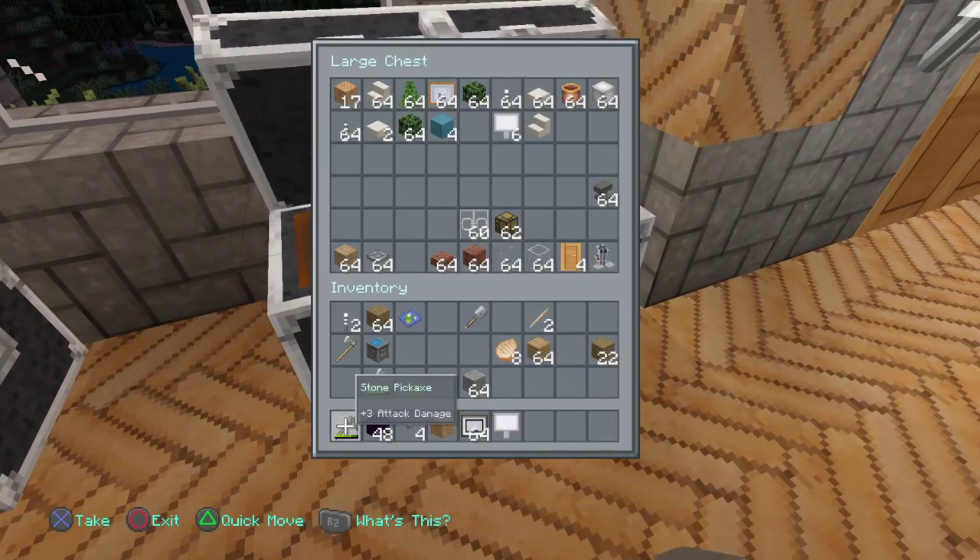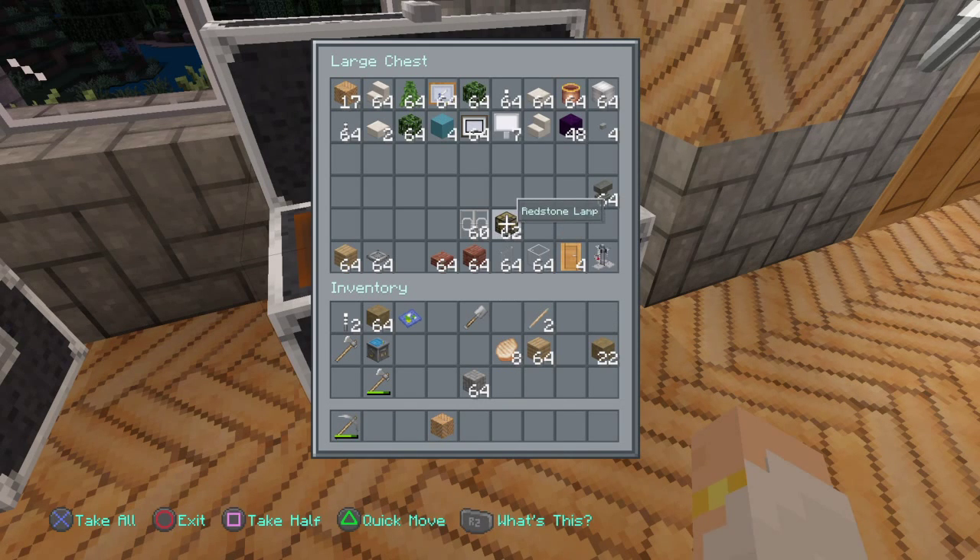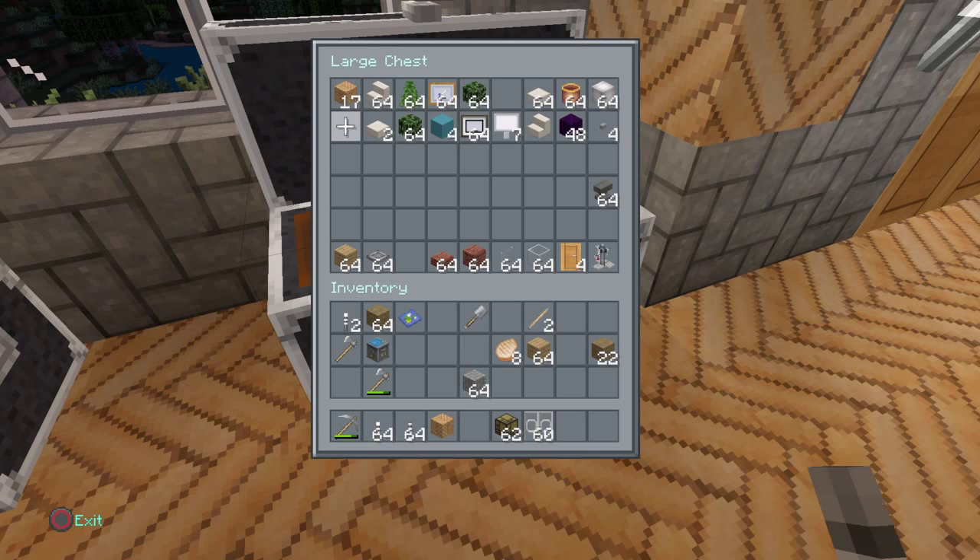Let's make some lamps because everybody likes a good lamp. We'll drop those off and pick up some iron bars and some redstone lamps. I like glowstone but I love my redstone lamps. And we'll need some levers — not torches, levers.